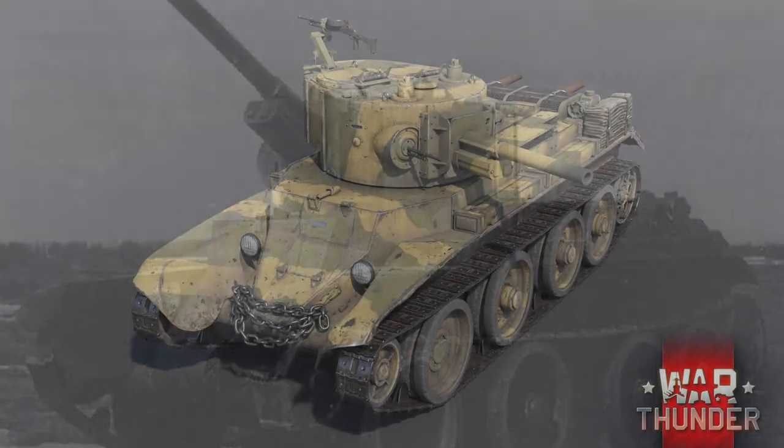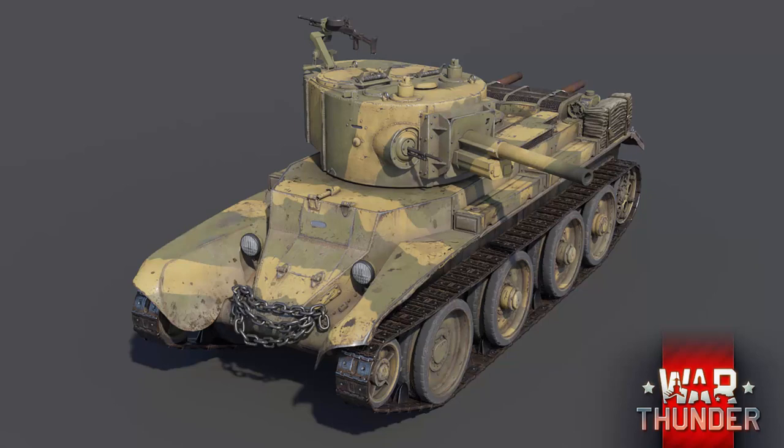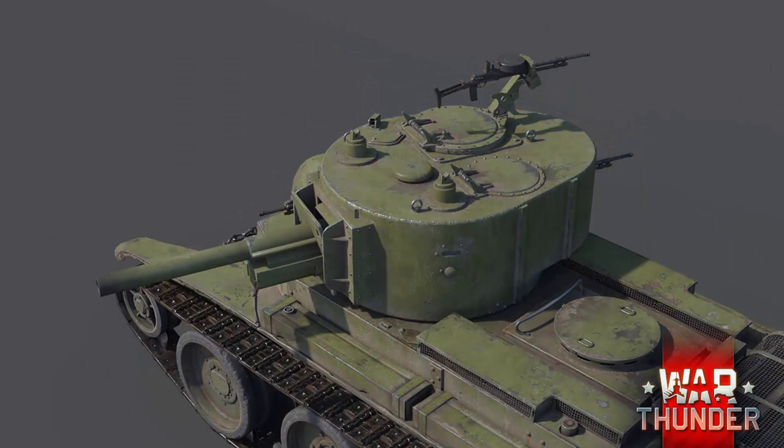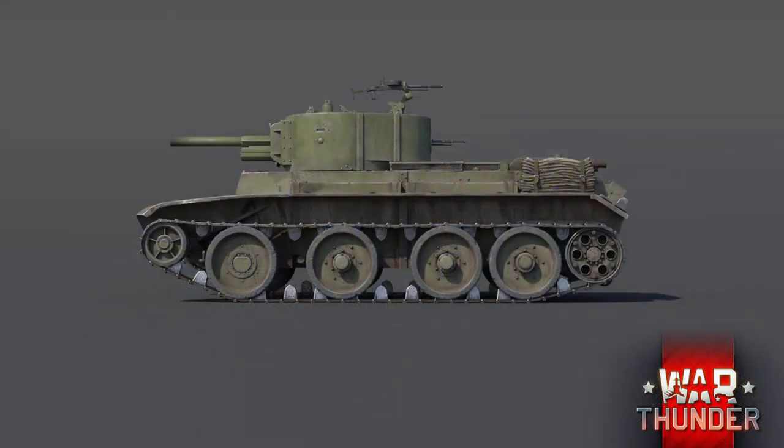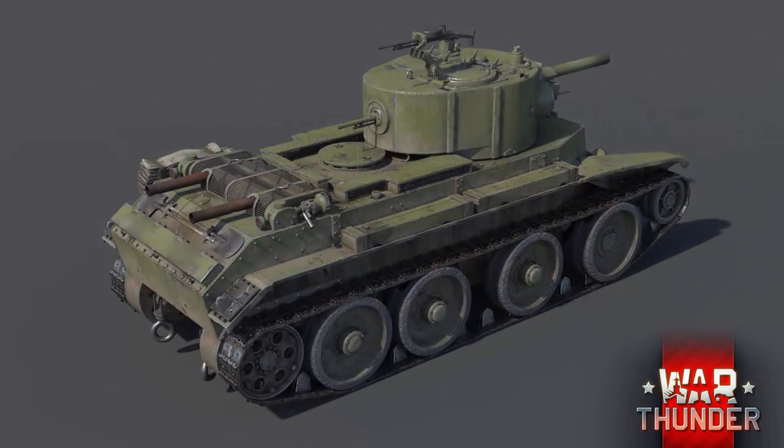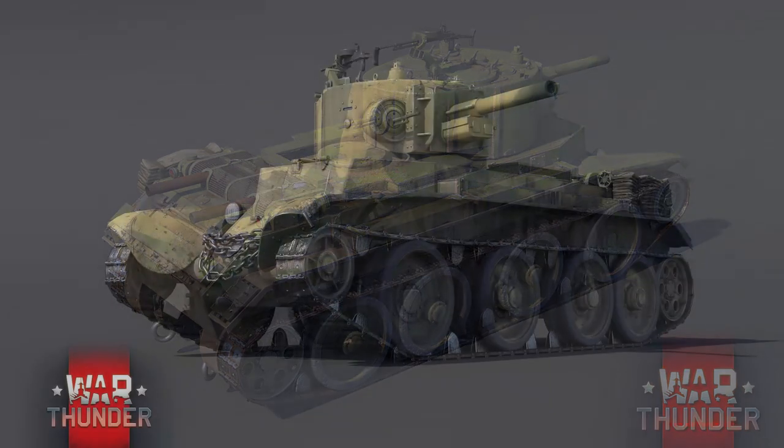We don't have this exact gun in War Thunder yet, but to compare it we have the two 76mm guns on the rank 2 T-34s: the L-11 and the F-34. The F-32 sits right in the middle of these two in muzzle velocity and penetration — probably just under 100mm max pen. If we're lucky this tank will get smoke shells, just like the T-34 1941. Given the BT's speed and likely scouting ability, I'm assuming a battle rating of 3.3, possibly as low as 3.0 given its lack of armour and vulnerability to hull-break.